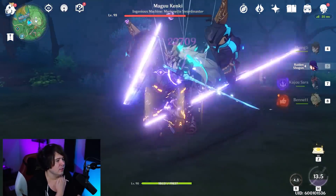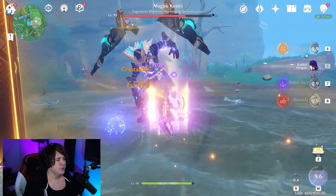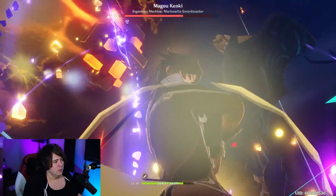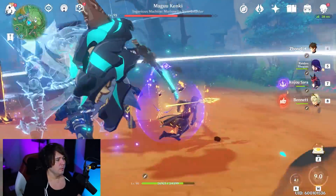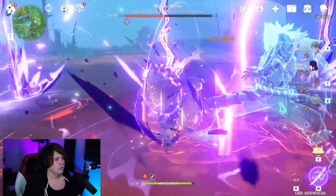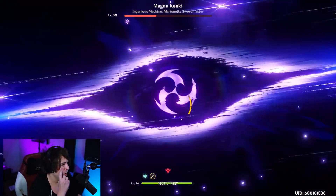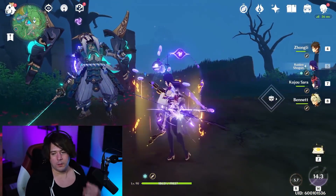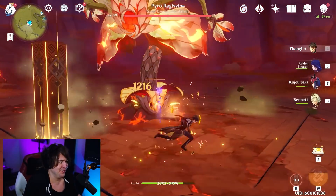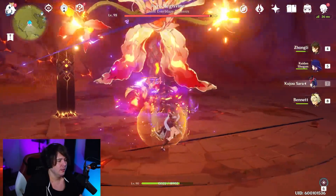Hit that HP lock, just gonna keep hitting. That broke my shield — rude. Almost got it back though, we're good. He teleported and I messed it up as expected. Whatever, just gonna kill him. And that guy just ate it — we didn't even have Kujo Sara's buff or Bennett's buff and he just totally died. Just straight Raiden Shogun, let's go!